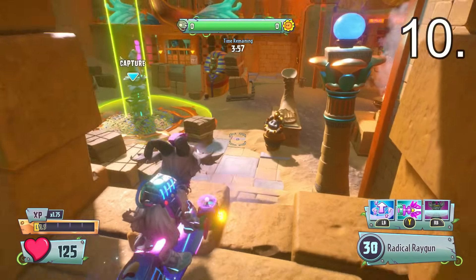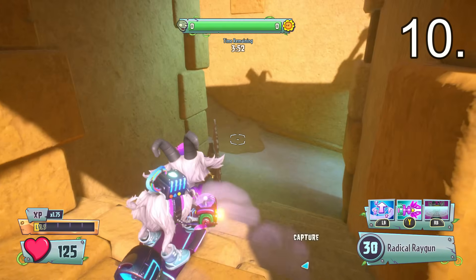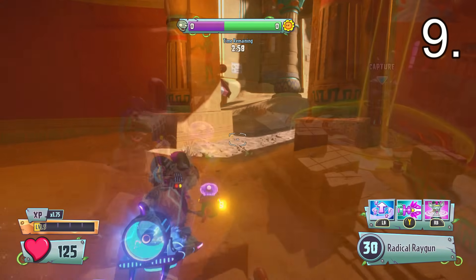So basically this easter egg is a reference to Indiana Jones running away from a giant ball after he sets off a trap. It actually leads you to the top of a little section where you have the advantage on the plants — a very decent advantage — except mostly everybody knows about this anyway. But hey, if you didn't know this easter egg, now you do.